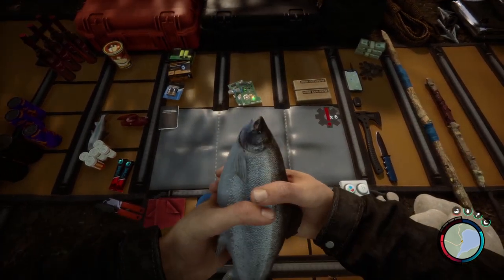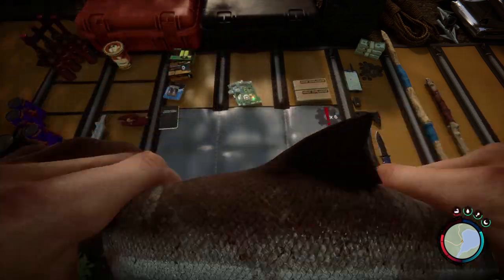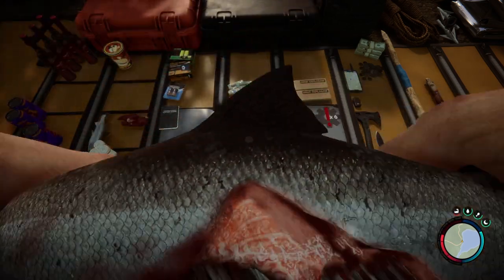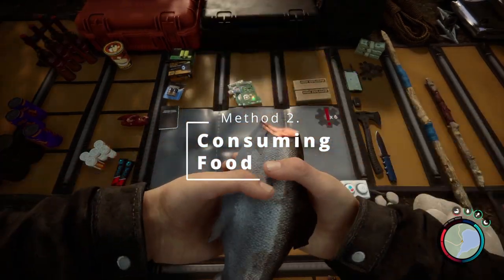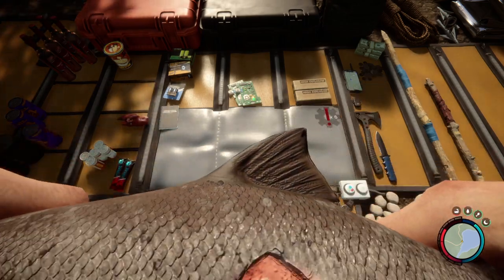So we're going to be talking about the other ways in which you can get health back. As you can see, by eating we've gained a little bit of health, and the more you eat you can obviously fill your health bar.